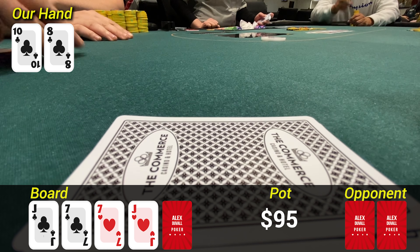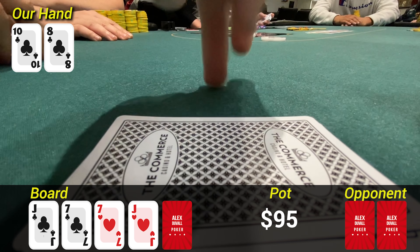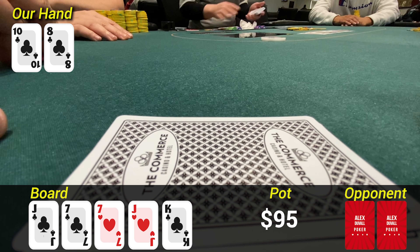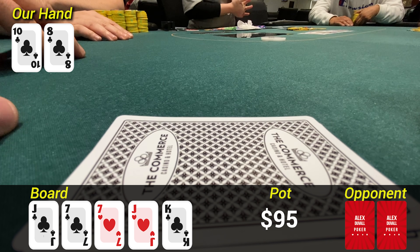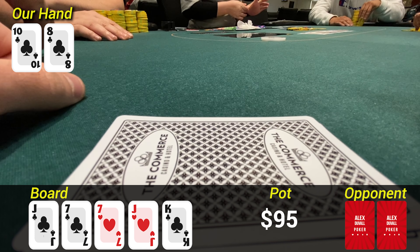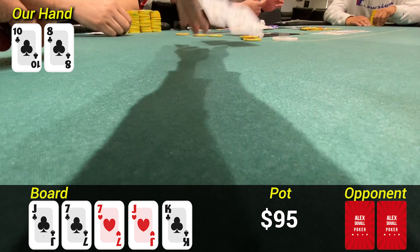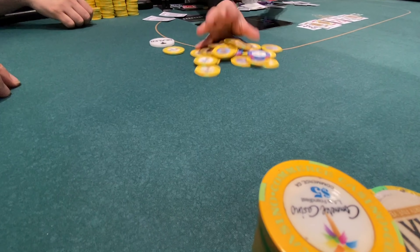The turn is the jack of hearts. Small blind checks again, and this card is really not so great for us. If I bet here, I'm obviously not going to get a 7 or a jack to fold, and probably not even going to get ace high or a smaller pair to fold. For this reason, we just take our equity and check back. The river comes the king of clubs. We now have a flush. If my opponent had any sort of pair, even a small pair, I would expect them to bet here for value, but they don't — they check to us. For this reason, I am going to go for value and target ace high, so I bet $15 into about $95. This works as our opponent makes the call and we show and win.